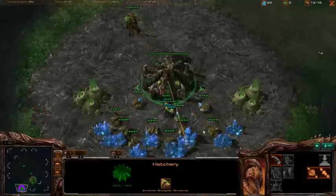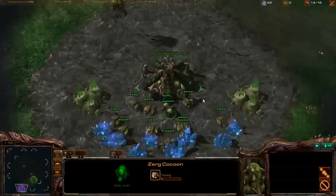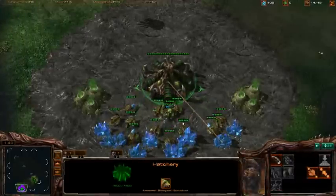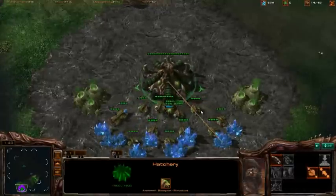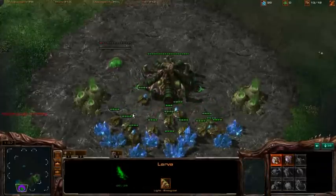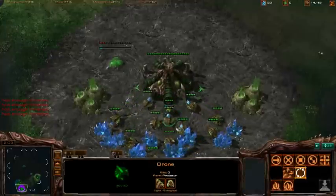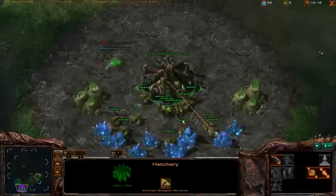I think it was on State of the Game or something you were talking about Baneling drops on Colossus, and you were kind of making fun of it. If you drop it on the Colossus, it's bad. If you drop it on the Sentries and the soft stuff like Zealots, and even Stalkers, it's pretty damn good, actually. Vibe does that, if you ever catch replays or his play. And I think Zelnik was doing that a little bit too.